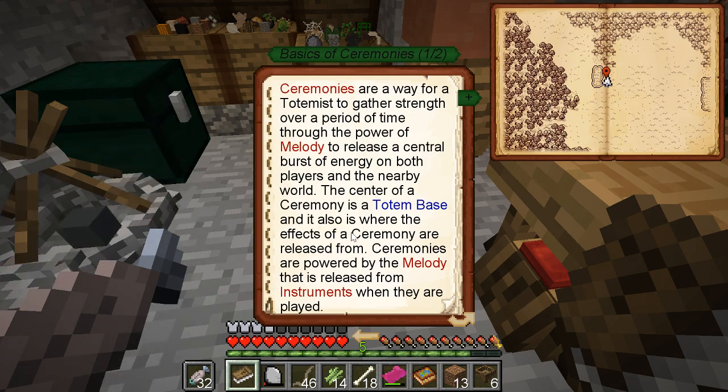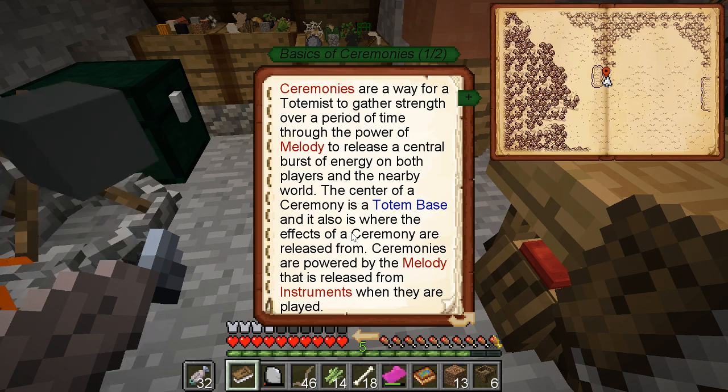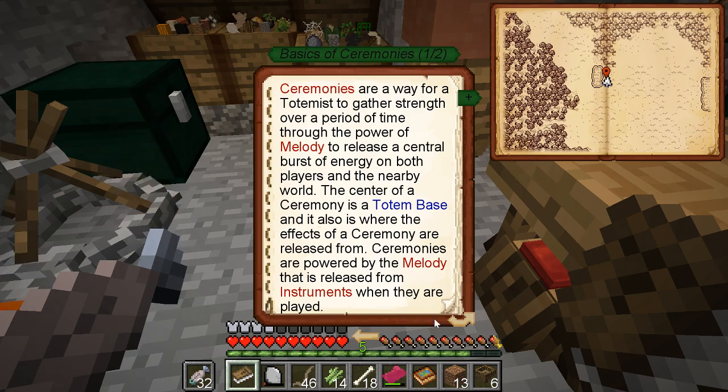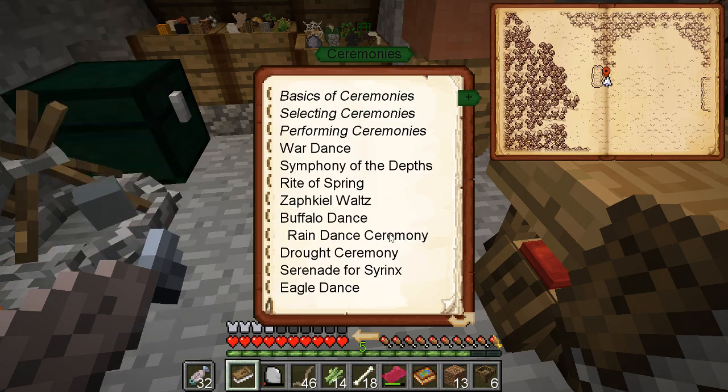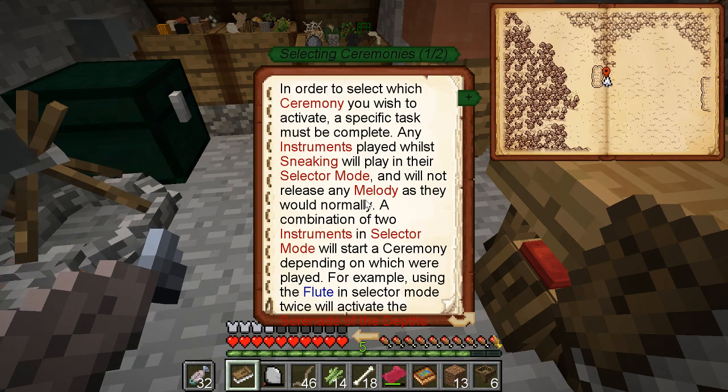Ceremonies are woven together over a period of time through the power of melody to release a central burst of energy both on players nearby and the nearby world. The ceremony is a totem base, so I need a totem, and it's also where the effects of the ceremonies are released from. Ceremonies are powered by the melody released from instruments when played. There are two main points in a ceremony: the first being Selection, and the second being Ceremony Effects. Any instrument played while sneaking will play in Selector mode - it will not release any melody as it would normally. A combination of two instruments in Selector mode will start a ceremony, depending on which they are played.